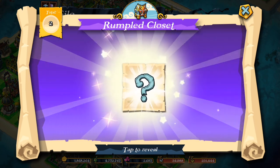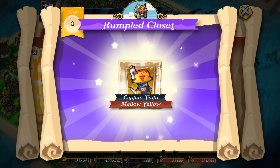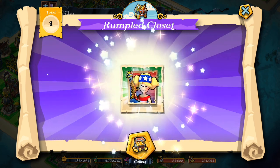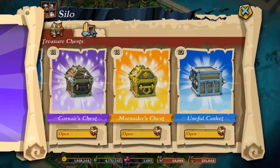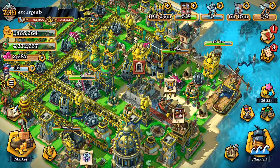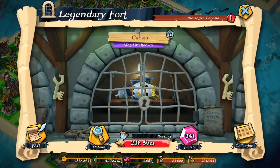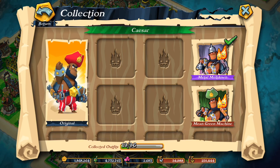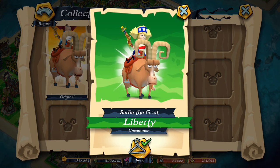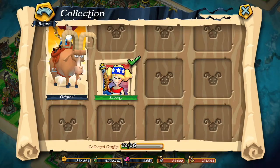That amount of gems lets me, during a guild event, gem the training time of my troops — that's pretty much the only way I use gems. I never speed up an upgrade or buy resources. I'm going to show you all the outfits I've got for every single pirate, and I'll switch to the one I just got to mix it up a little bit.